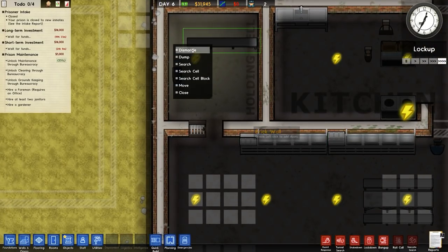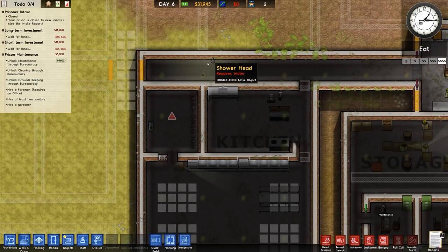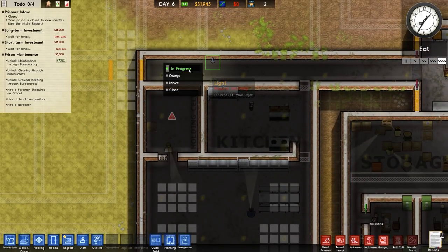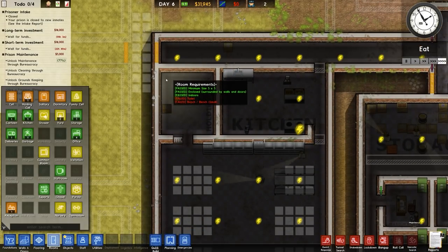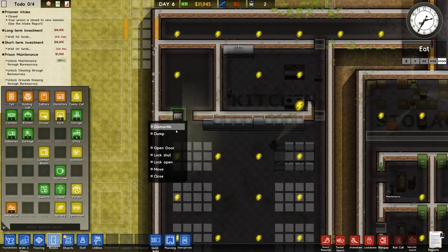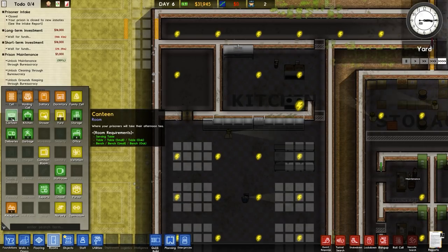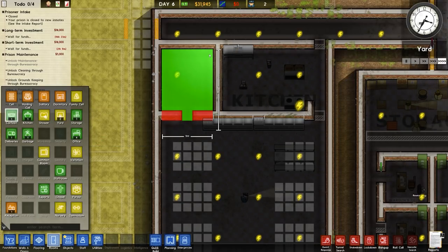Over to here — we're going to dismantle the bench, dismantle the toilet, and do the same thing for the shower. Over to rooms, get rid of that room, get rid of that room, and then that door can be dismantled as well. And then finally the canteen can be expanded to here.